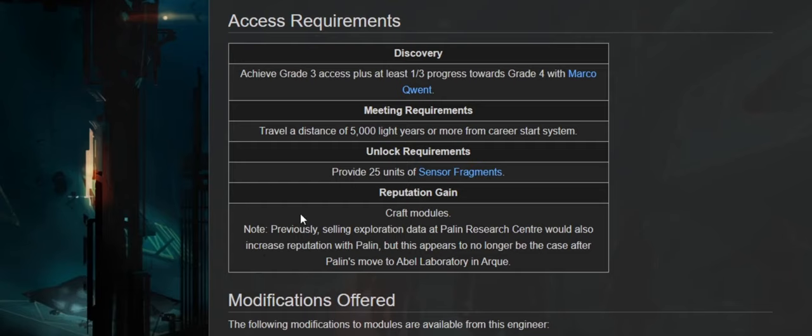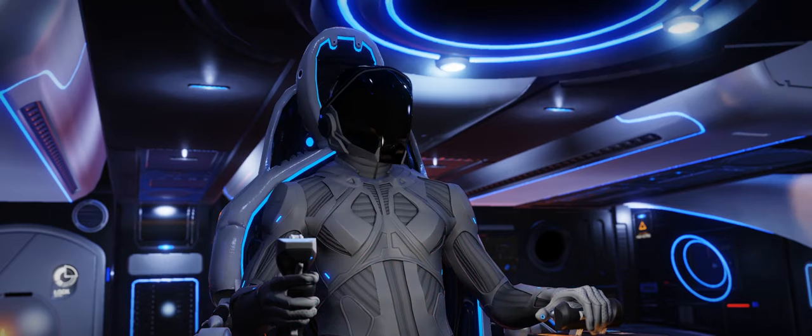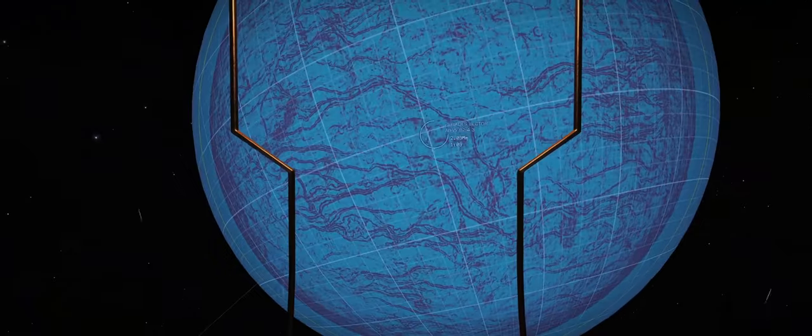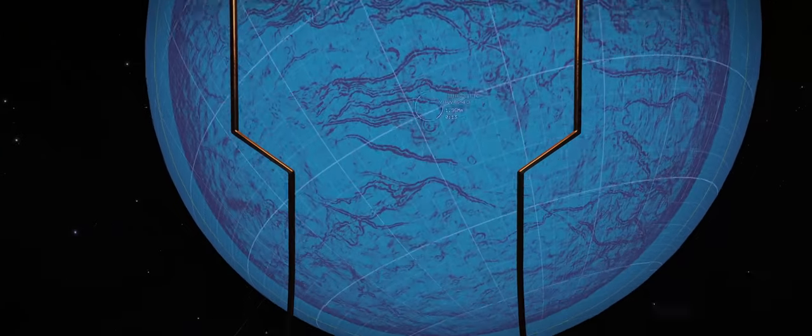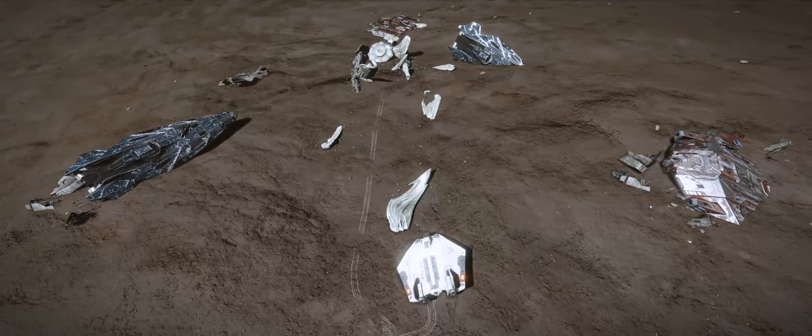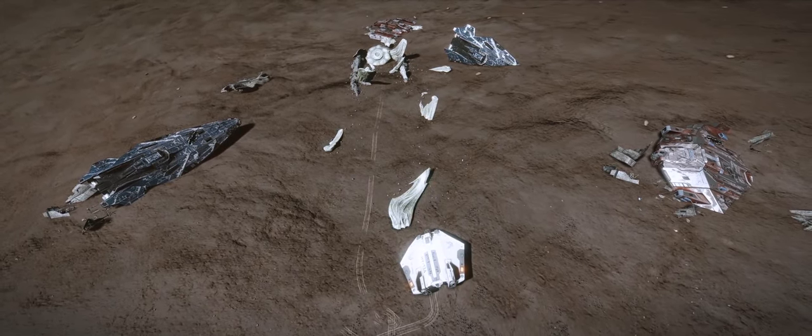Once you've found Professor Palin, you will need 25 units of sensor fragments. This is kind of where the loophole started for me personally, because it took me almost two weeks to figure this one out — but it's awesome once you do figure it out.